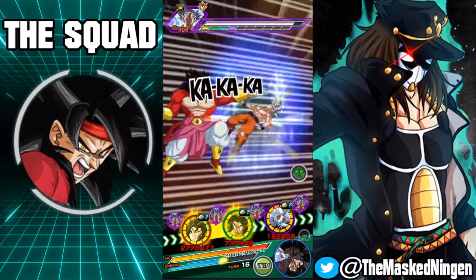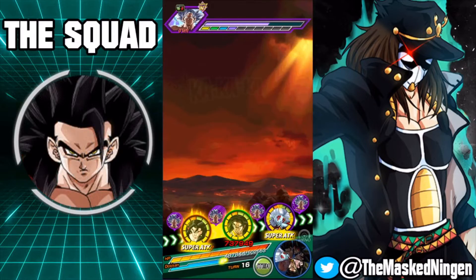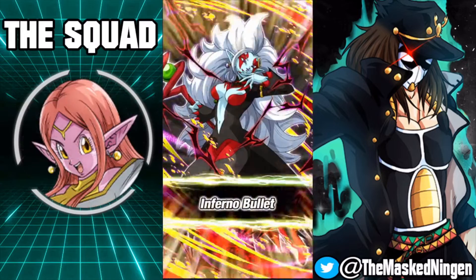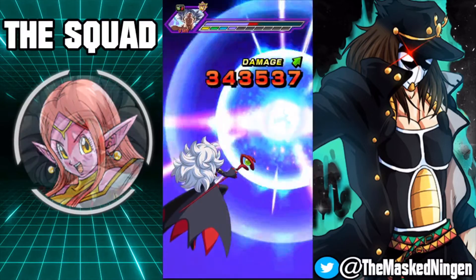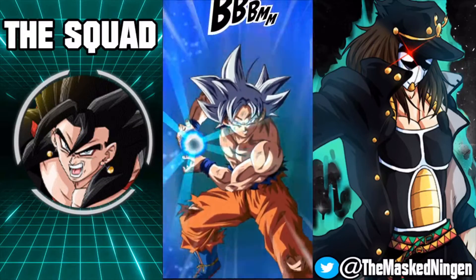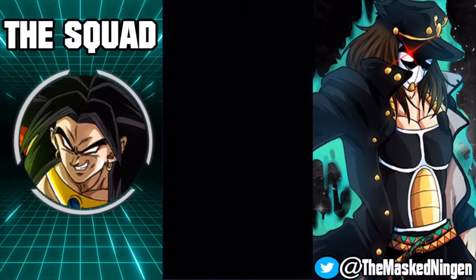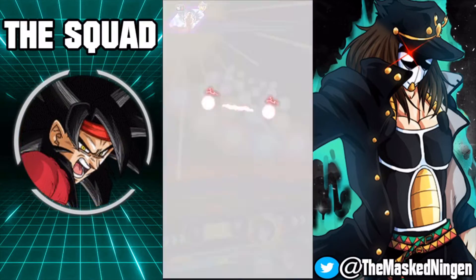We're only hitting for just over half a mil — his normal attack almost did that much. That is a little bit of a shame. If this final UI Goku was anything other than INT, this Super Saiyan 4 Broly would be absolutely destroying him. But then he super attacks Toa — this is easily going to do like 250k. 345k you say? Okay. That was a lot of damage.